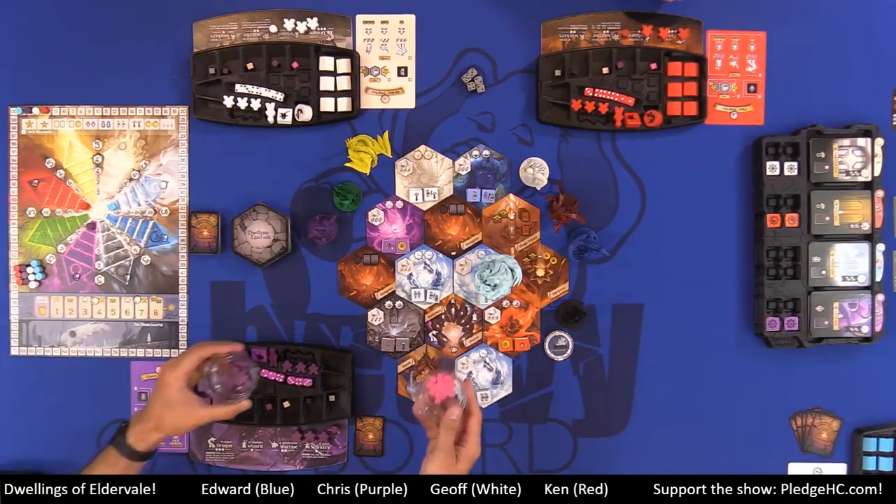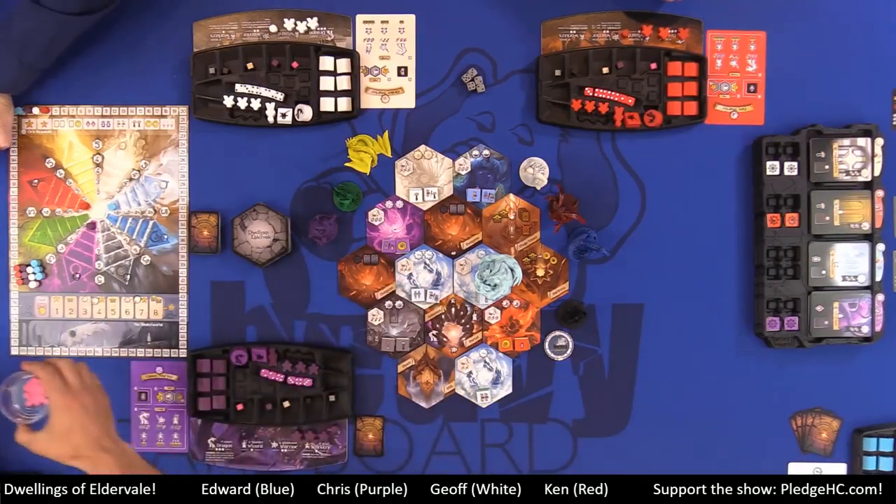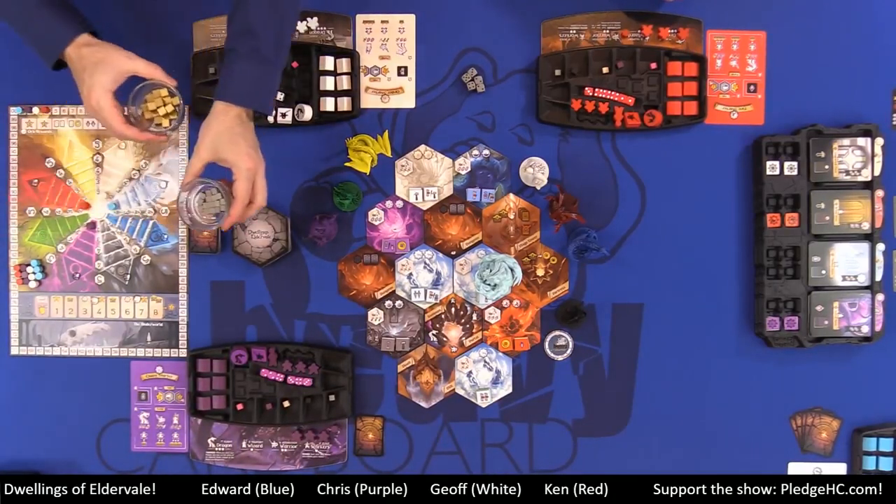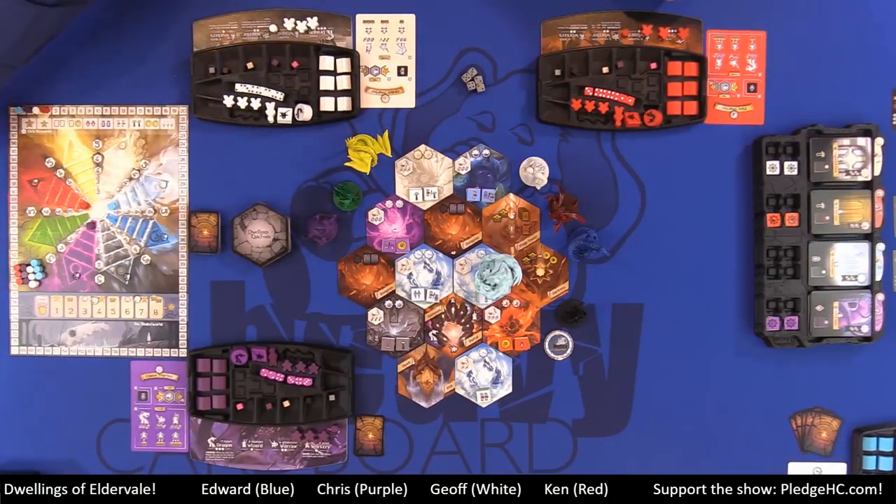Off-camera we have resources: gems, potions, scrolls, tools, swords, and gold — we'll go through all those. They're basically cubes right now, but in the final edition, they're going to be in the shape of whatever they are.